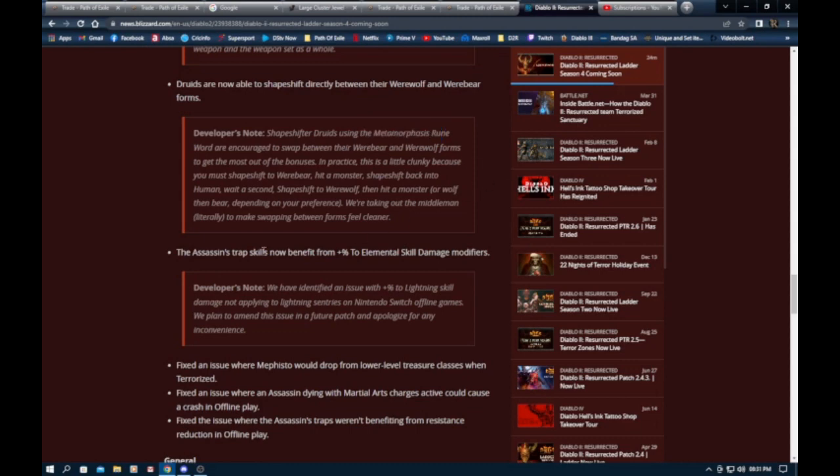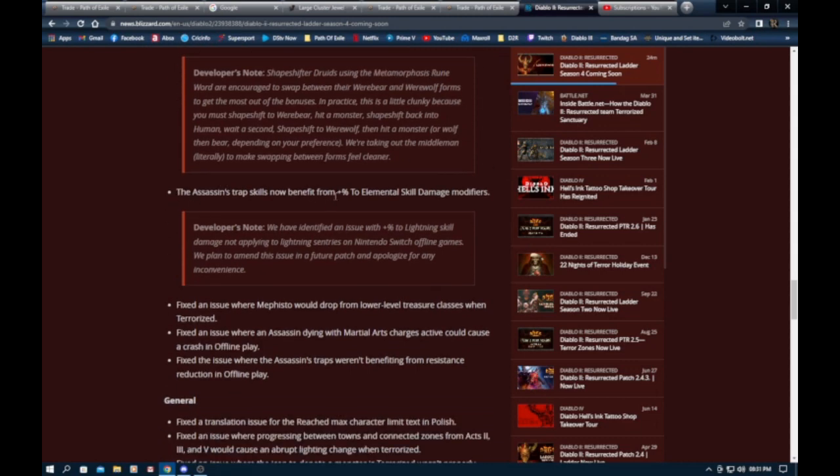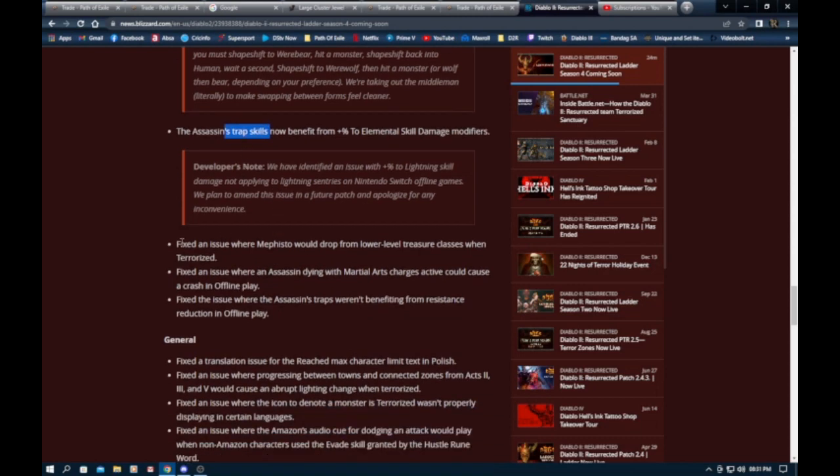Assassin trap skills now benefit from plus elemental skills — this is actually the second time they've said it's fixed. Last season they said it was fixed but it still wasn't. Let's hope it's finally fixed now. The fix allows plus elemental skills to affect traps as well.